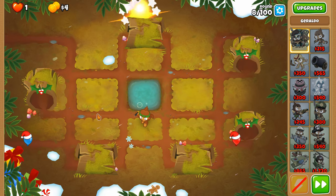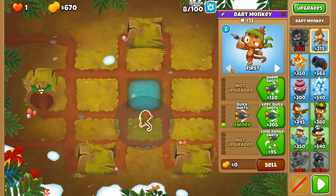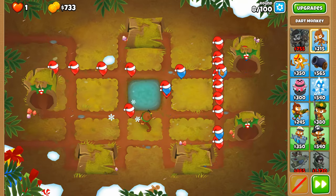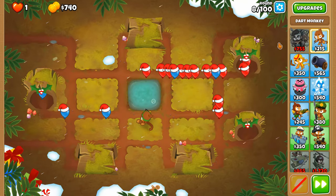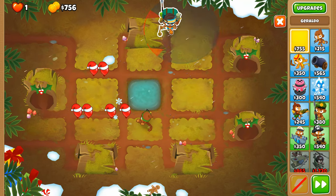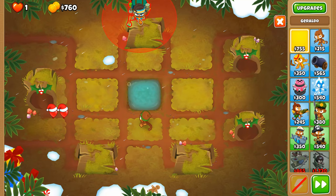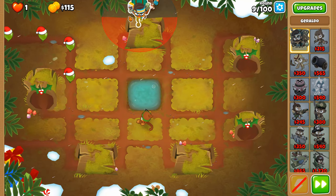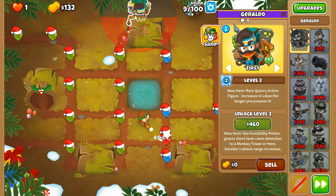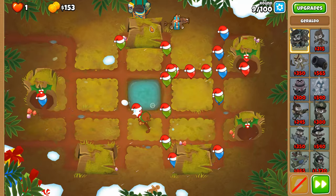Now that all the green balloons are down and they're just red or blues, we'll be able to have an easier time trying to do this. There we go — deploy them down before the round ends, just like so. This log up here provides a means so that no balloons are able to be popped by the towers parked right behind it.